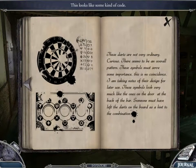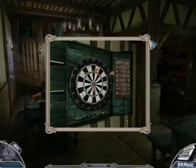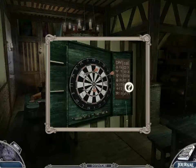These darts are not very ordinary. Curious — there seems to be an overall pattern. These symbols must serve some importance. There is no coincidence; I am taking notes of their design for later use. These symbols look very much like the ones on the door at the back of the bar. Someone must have left the darts on the board as a hint to the combination. I thought this was a PlayStation controller, but no — it's just an X, a triangle, a square. Darts are 8, 9, and 4 — so triangle, pitchfork, and spade.